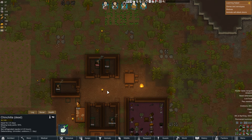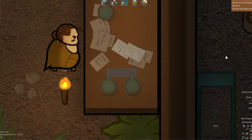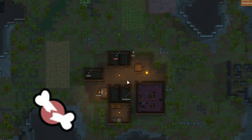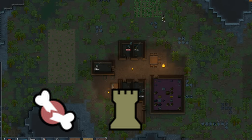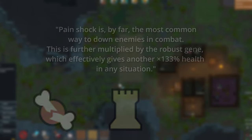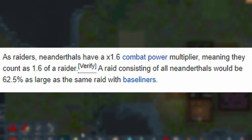Now let's analyse the situation. Neanderthal-only tribes don't really research — with poor skills, intelligence, and slow study, it's almost not worth researching at all. However, don't underestimate their abilities; they are a dangerous enemy. Reduced pain makes Neanderthals take twice as much damage before being downed by pain shock. They also have Robust, which effectively gives them 33% more health, and strong melee — these thick boys will just keep marching towards you and give you a smackdown. Neanderthals have a much higher combat power score of 1.6, equivalent to a raid of 100 baseliners being reduced to just 63 Neanderthals — still a terrifying number.